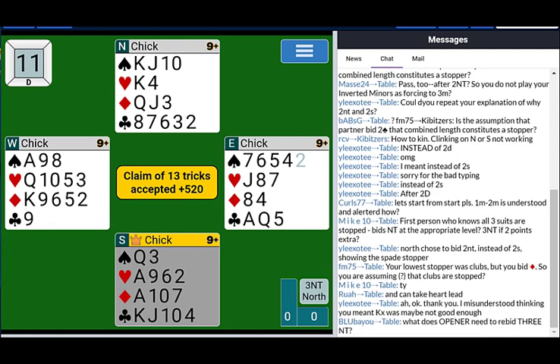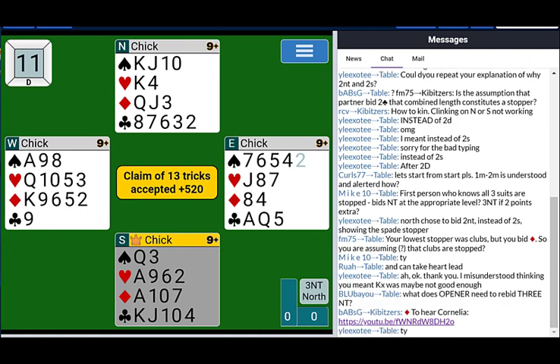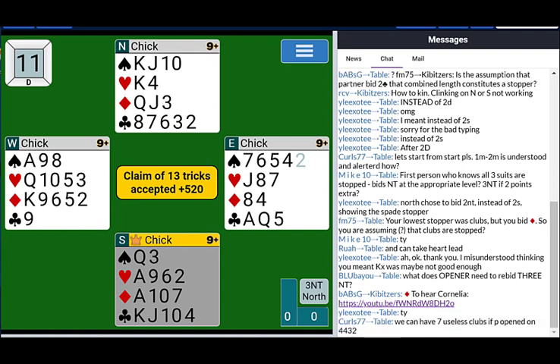Clubs is the suit we bid — we're not worried about stoppers in clubs. We have at least eight clubs between us; we don't care about club stoppers, that's going to be our source of tricks. So after one club, two clubs, the next cheapest bid I can make is two diamonds. If I have a stopper, I bid two diamonds. If I do not have a diamond stopper, then I look and see if I have a heart stopper and bid that.